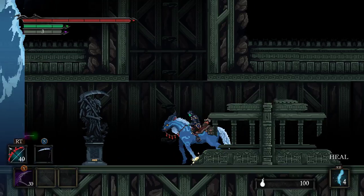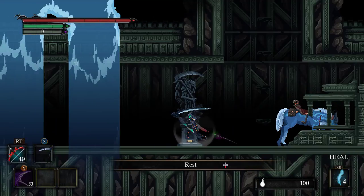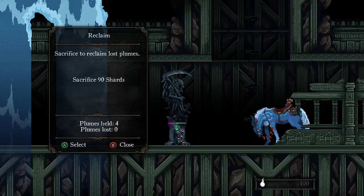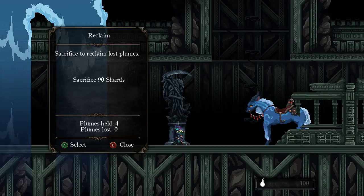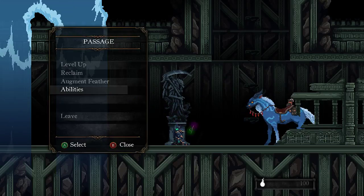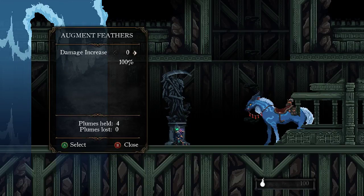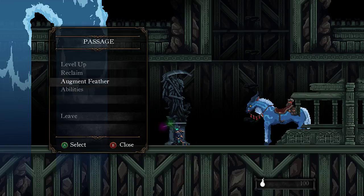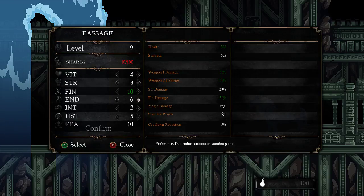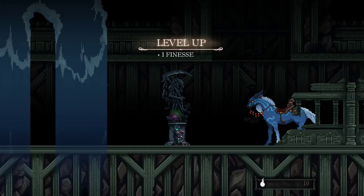Gorgeous scenery. I now have enough souls to level up. Are they called souls in this game? Yeah, they're called souls. Sacrifice to reclaim lost blooms — sacrifice 90 shards. You already have all of your lost feathers. Augment feathers — damage increase. Let's upgrade finesse to 10. I like it — plus one finesse.